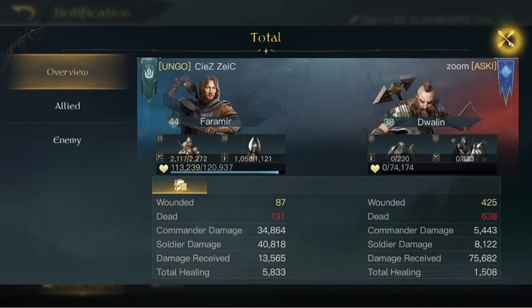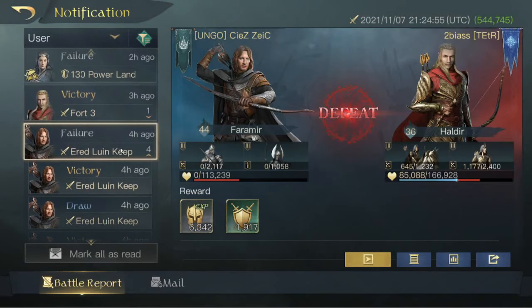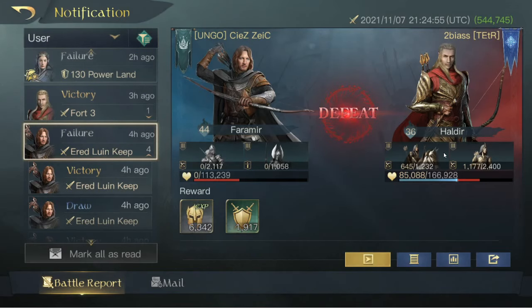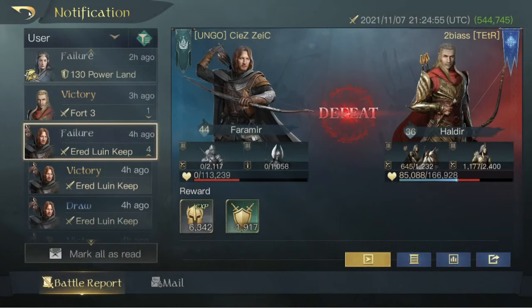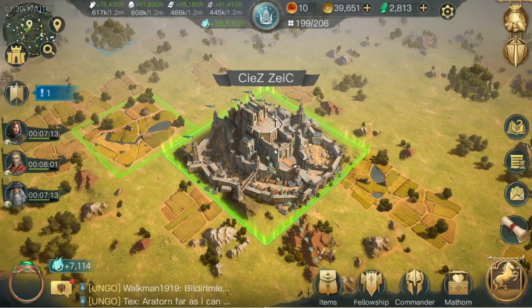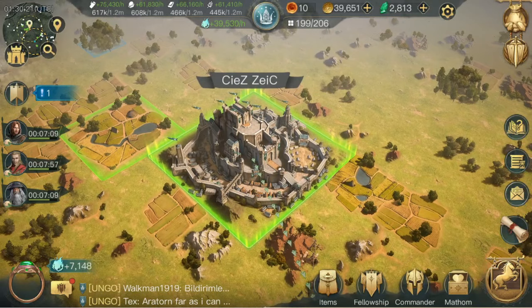You guys can do the math on that total fight. And eventually, after running through those armies, we ran into a level 36 Haldir that took us out. So those are some battle reports that I hope show that Faramir can really hold his own, both in terms of taking tiles and in terms of slaying other players.